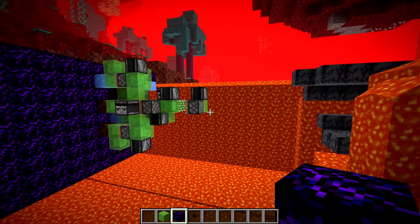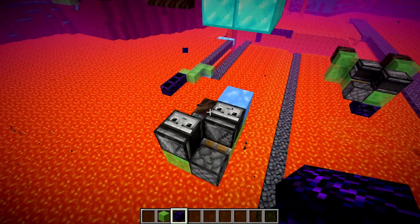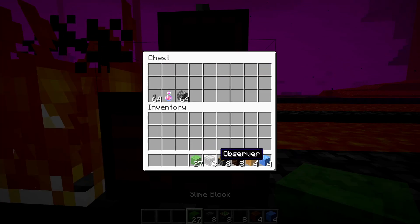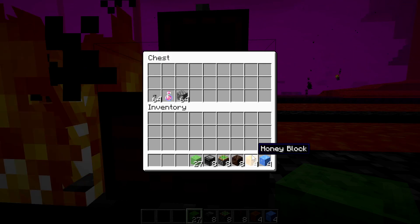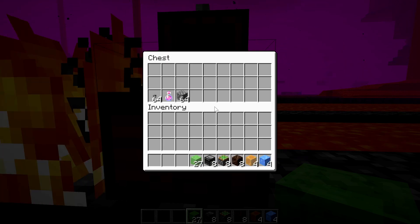There's a lot going on there, but hopefully you got everything. Let me go through the materials list one more time. We have 27 slime blocks, 8 observers, 8 sticky pistons, 8 soul soil, 4 honey blocks — and this is important: you need to have both slime and honey blocks. Then we also have 4 blue ice.